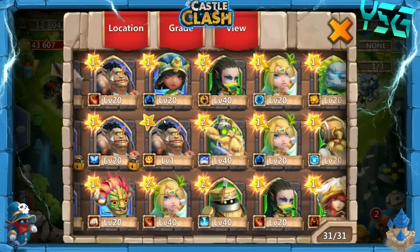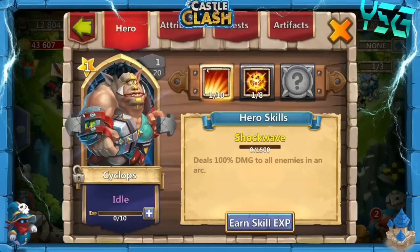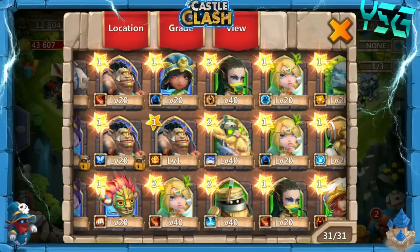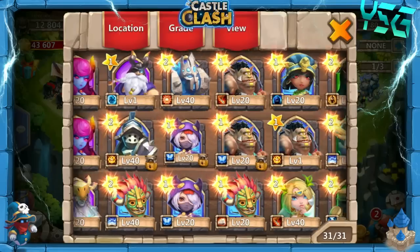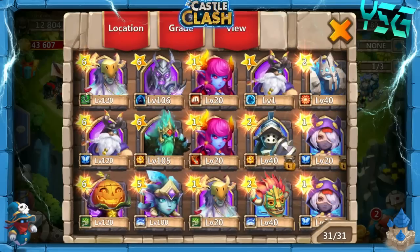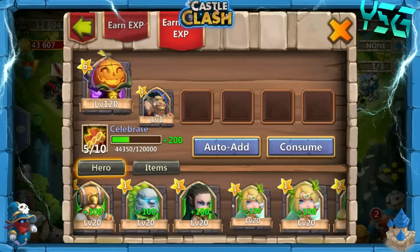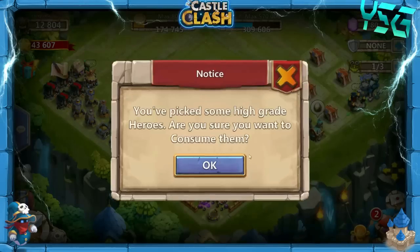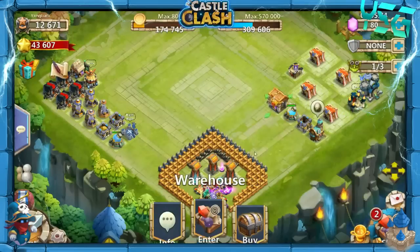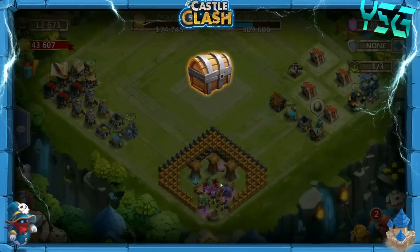We had a level 1 Cyclops — so we're going to consume the level 1. Then Assassin, and the level 1. There we go — dropped a little bit of Might, but we'll gain that back so fast with these new Legends. Open up the Succubus, and then we need to open up the Druid card.